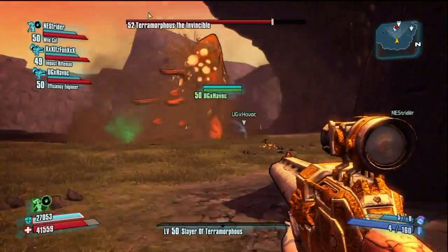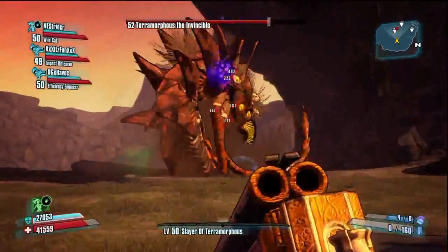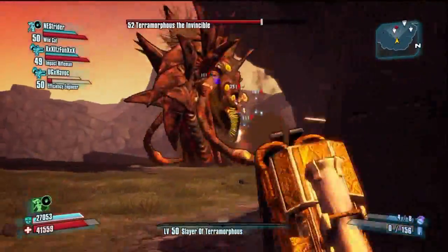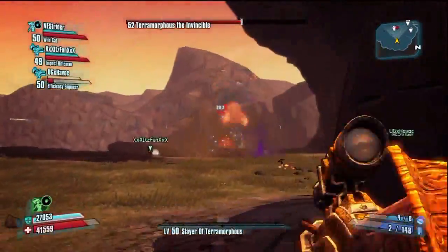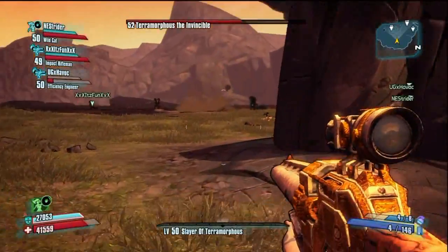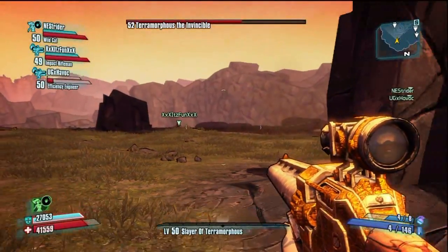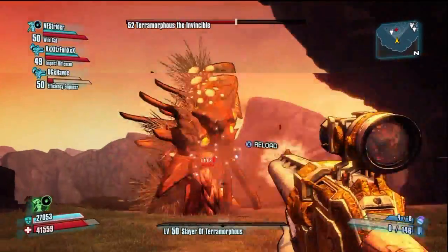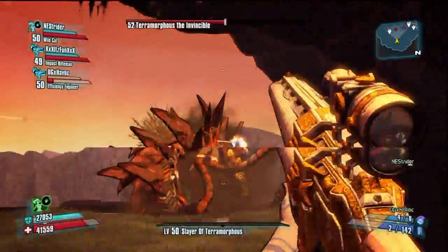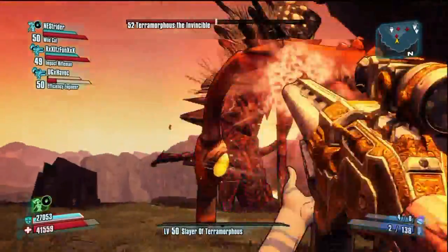Normally, if no one in your group uses amplifier shields, it takes around maybe 15 to 20 minutes to kill him on Playthrough 2, and that's if you guys play your cards right. On Playthrough 2, you really have to be careful he does not do the black hole. You usually have to have one Siren on the roof ready to revive someone if all three actually get pulled in by the black hole.